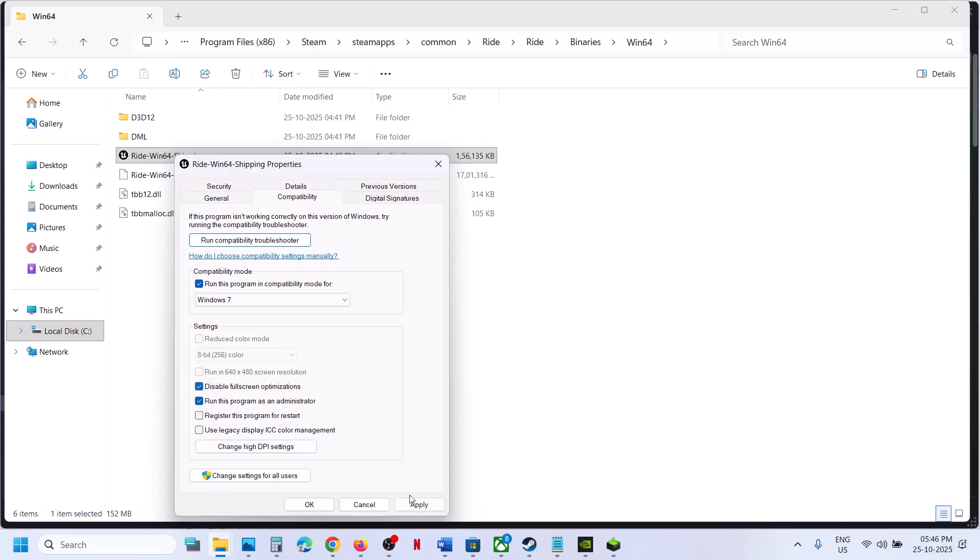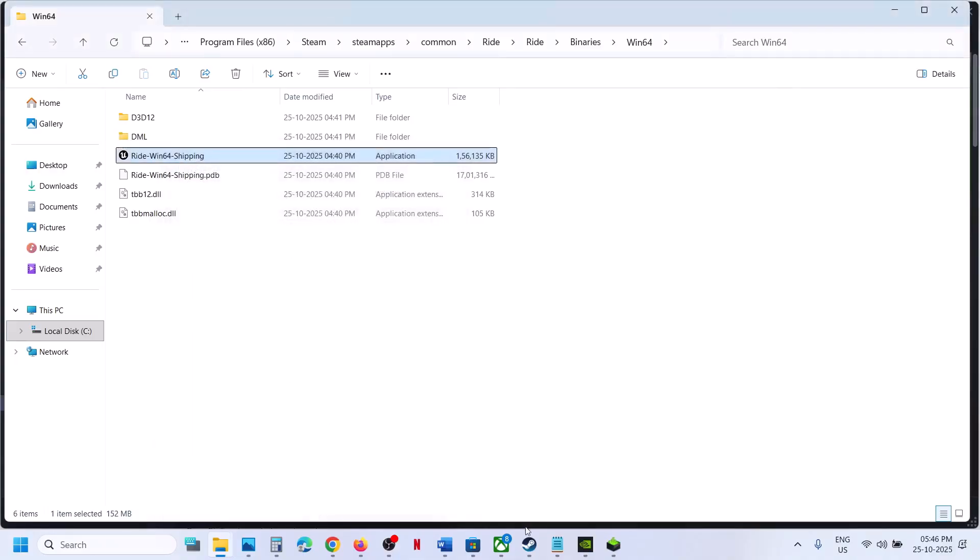If still not working, try disabling full screen optimization — hit Apply, click OK, and launch the game. If checking all these boxes still doesn't work, uncheck them, hit Apply, click OK, and follow the next step.